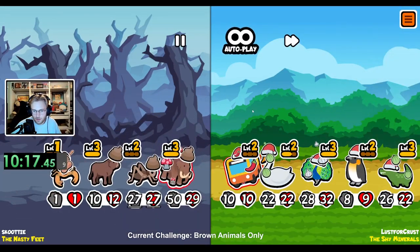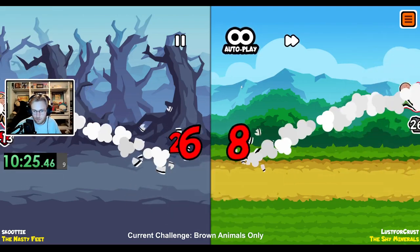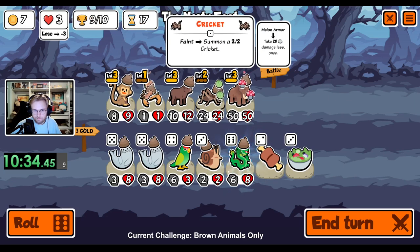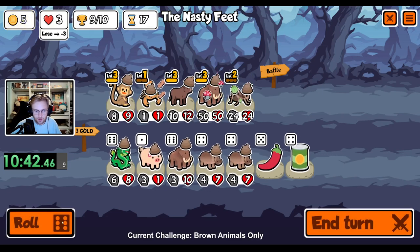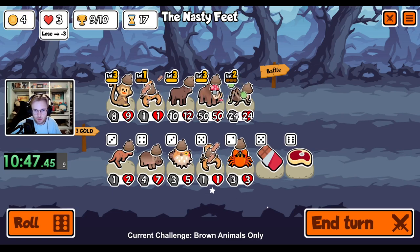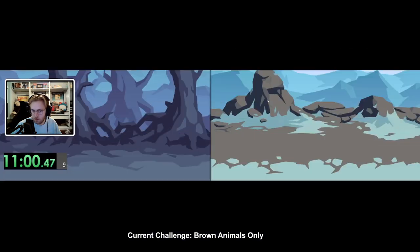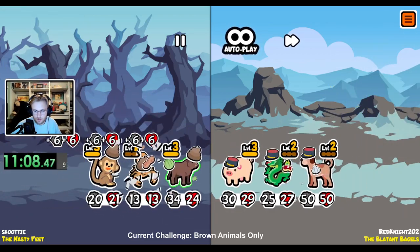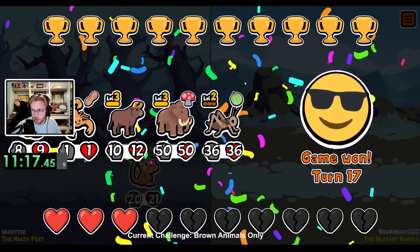All right, good luck. This looks solid. We draw — that's okay. I think we do it like that, because it's wasted if we leave the mammoth up there. I really want a mushroom. Let's see how it goes. He loses the steak, which is good. That was pretty good. That was good.